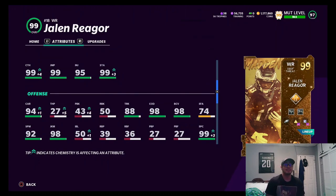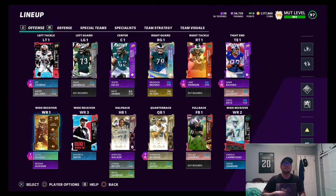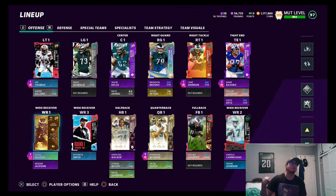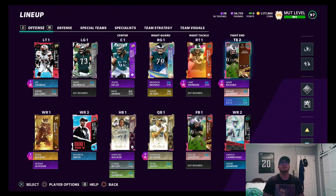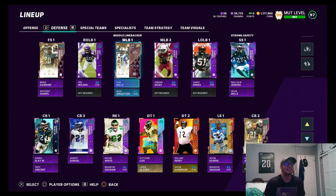We're definitely going to check him out and see how good he does. We changed our whole team around — we're now running an Eagles theme team. The only weak position is left tackle, but we've got Joe Thomas there. Our wide receivers include Jalen Rager, Harold Carmichael, DeSean Jackson, DeVante Smith, Herschel Walker, LeSean McCoy, Miles Sanders, Donovan McNabb, Jalen Hurts, Dallas Goedert, Zach Ertz, and Mark Bavaro. The defense is looking pretty good too.